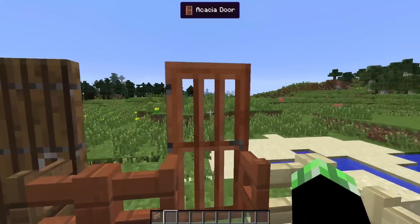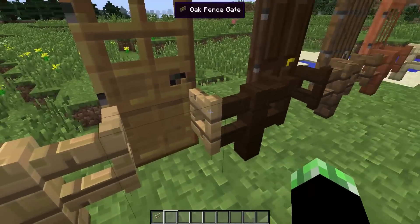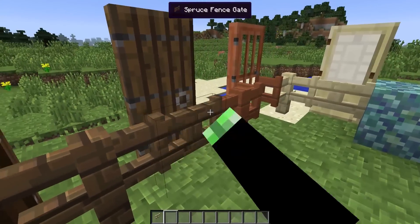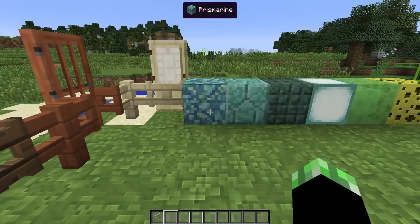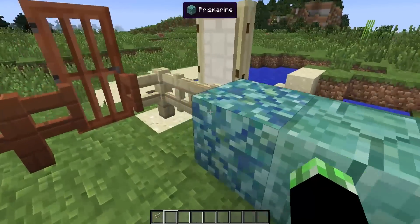Nothing really crazy special about them. The doors kind of look cool — they all have different textures on them, but that can all be changed with a resource pack anyway. Moving on, we're going to be talking about all of these sort of blocks, which are kind of the more interesting dynamic blocks.